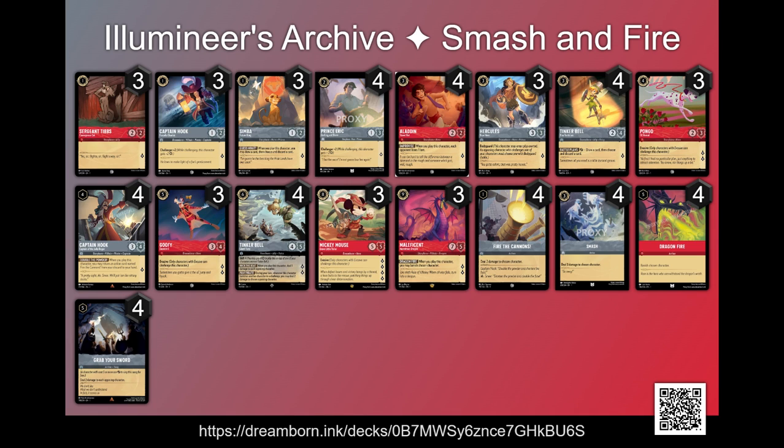So that's the deck. The main strategy is just to control your opponent's board and remove characters. The moment you have them out of resources, that's when you start questing and taking control of the game. If you drop Brave Little Tailor, he's going to start getting you huge amounts of lore. Same thing for Goofy — take advantage of that evasive. Most decks cannot counter evasive. So that's Smash and Fire — check the description below for the link to see this deck in action.